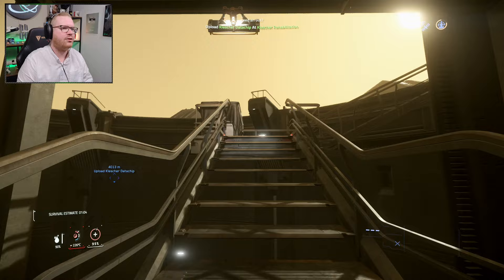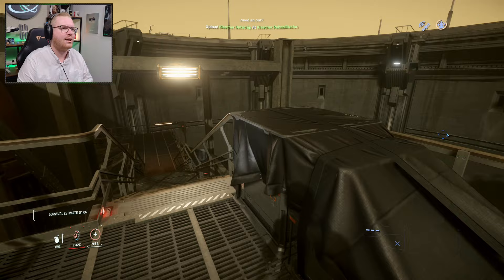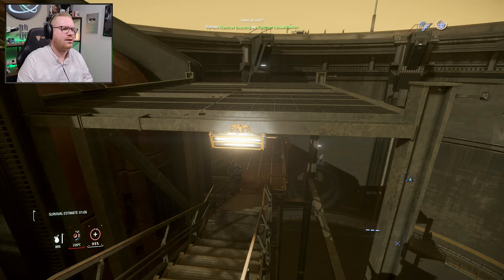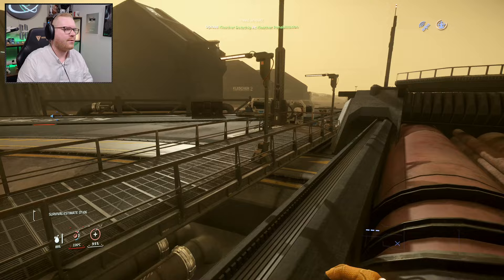If you continue up the next set of stairs those are intact, no need to worry. But the next set of stairs after that are not — there's a big section missing and there's no way to make it up those steps. Instead, go around and you'll see boxes covered in black plastic. Crawl up carefully, jump to the top of the roof, and you can jump up on the red pipes and run up them instead of using the stairs.